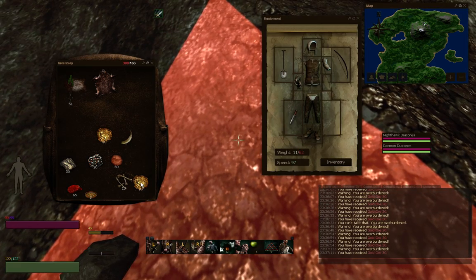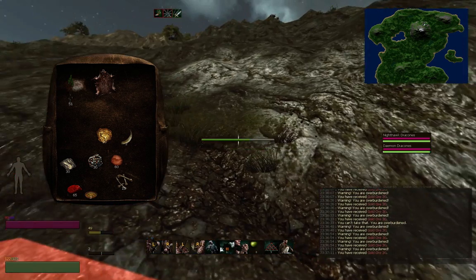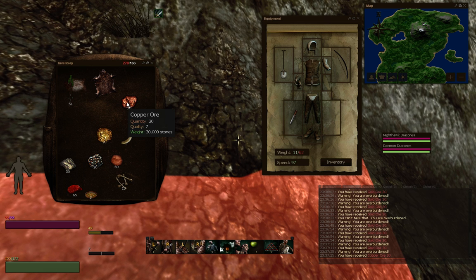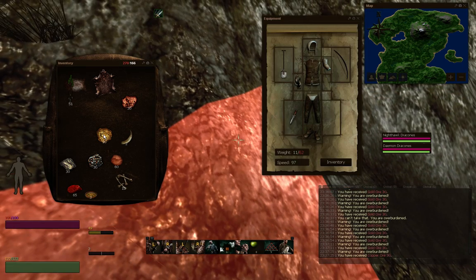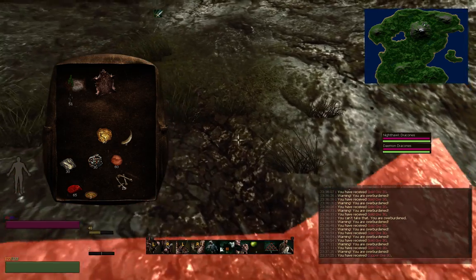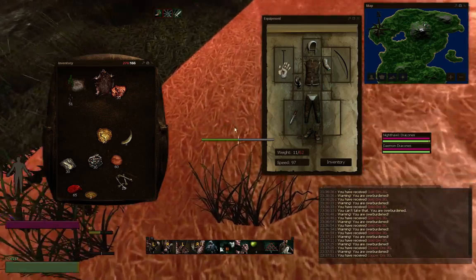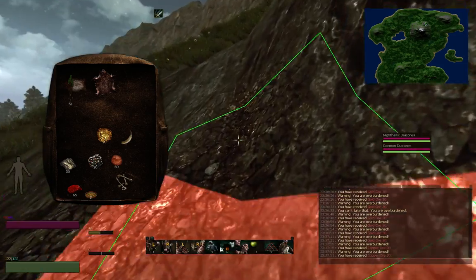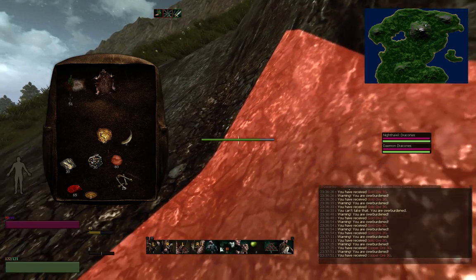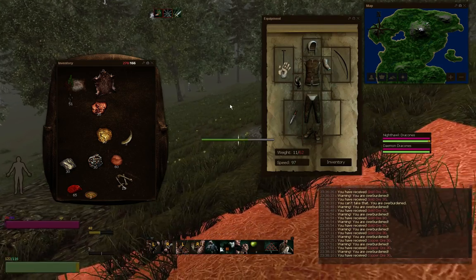Something else? Nope. Copper? Do we need copper? Quality 7. Quality 30 gold - oh, 30, yes! Quality 6, quality 15, not 30 - that's quantity. I'm getting tired. I'll bring back 30 just in case.